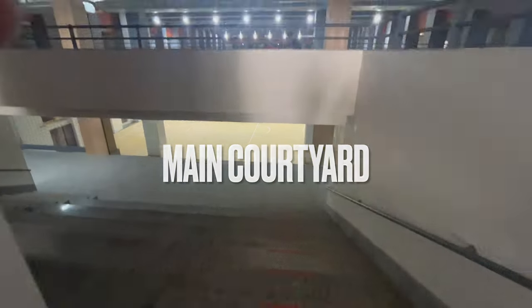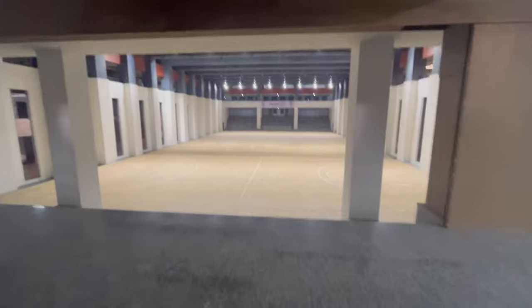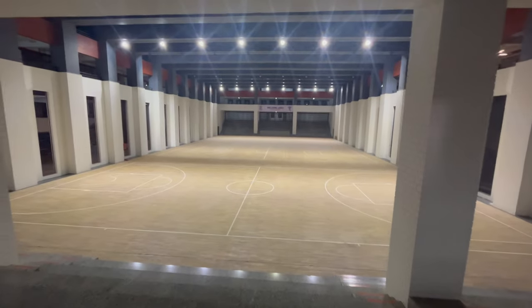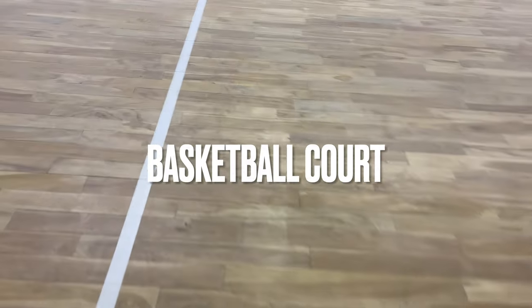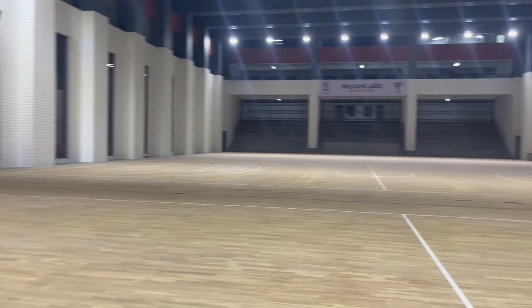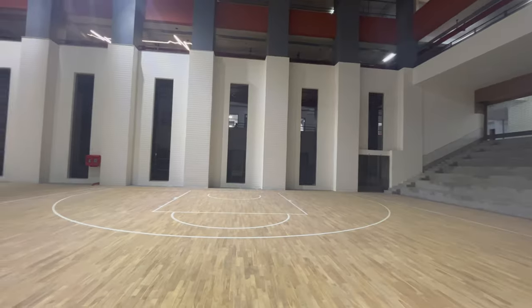Now we enter the main courtyard, which is basically the central area of the new block, with buildings flanking one large courtyard. It's completely indoors and absolutely ginormous — you can fit about three basketball courts right next to each other. The basketball courts have nice wooden flooring, good markings, and are indoors.